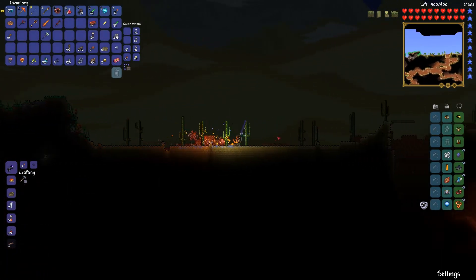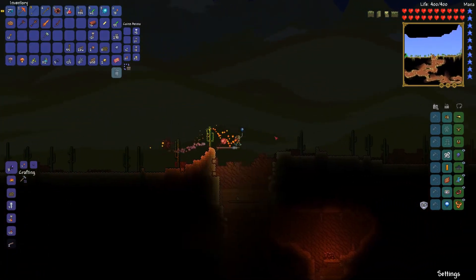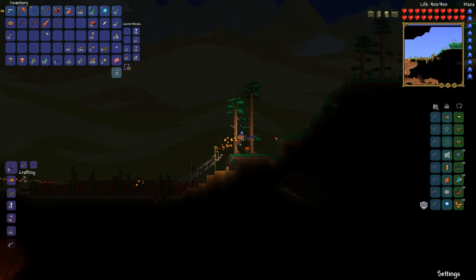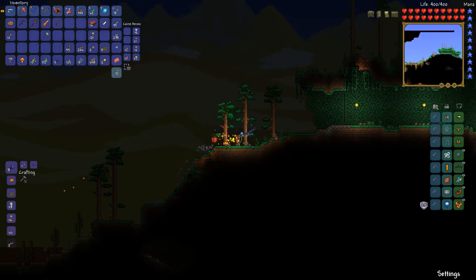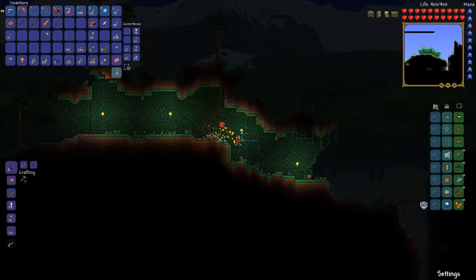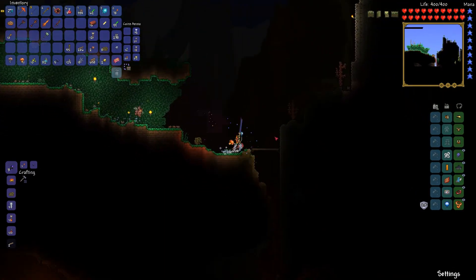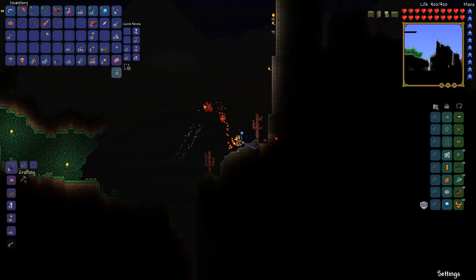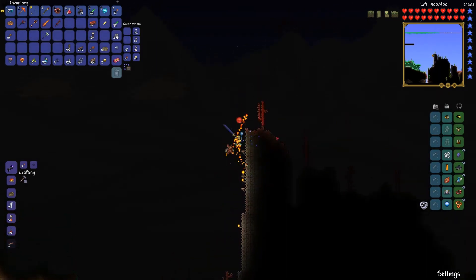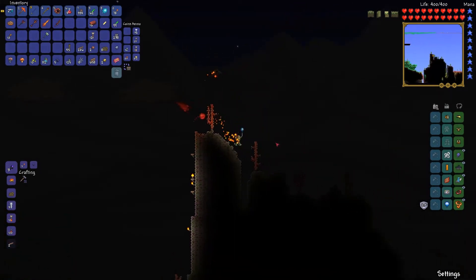I do like the fact that the Muramasa has got the auto swing going. I'm hoping this new one will, but I doubt it will. It certainly makes things convenient for clearing out vines and running around killing the little baddies — the slimes and whatnot.